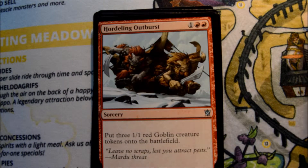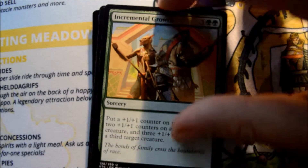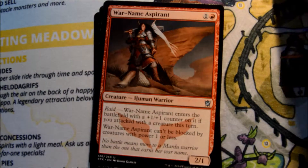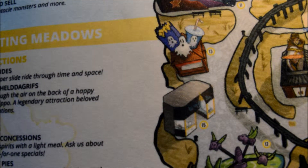First uncommon, Hordeling Outburst, Incremental Growth, Warname Aspirant, and our rare is a Sagu Mauler.